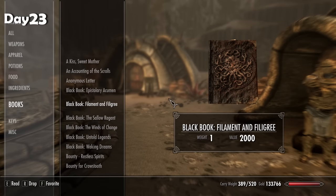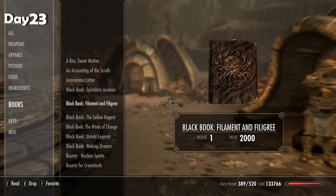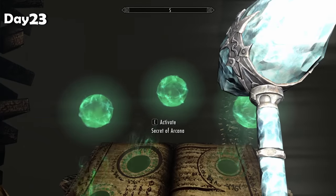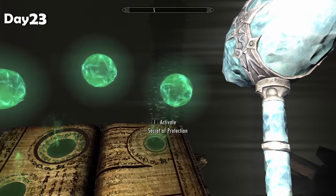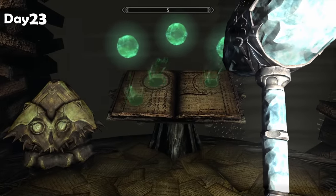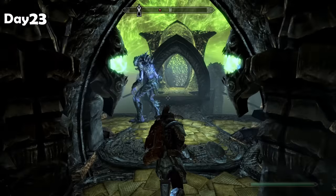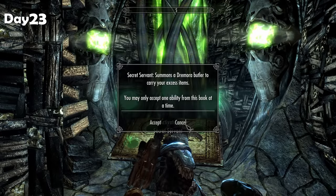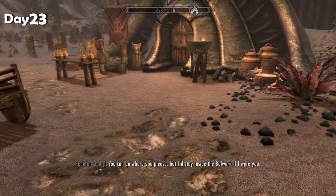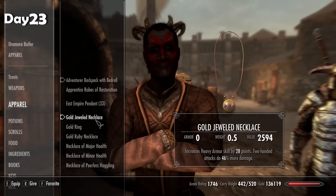Next on my to-do list is to complete all of the black books. I might have them all, I might not — let's just do all the ones we have first and then check online if I'm missing any. One book is dark as heck and the dark hurts — fairly easy though. I made it to the end quickly and took the power that makes my power attacks cost no stamina for 30 seconds. Next is the Untold Legends book — a little longer, lots of chapters and enemies. Made it to the end. This one had something really interesting: I can now summon a Dremora butler for 15 seconds to carry things for me. I started dumping things on him immediately.